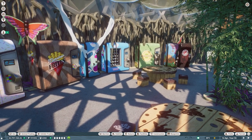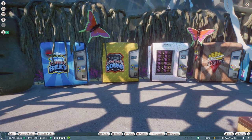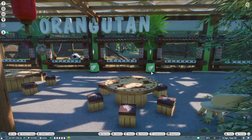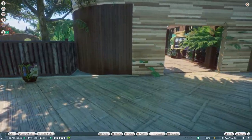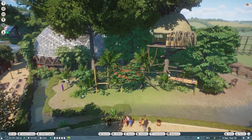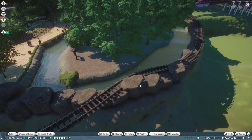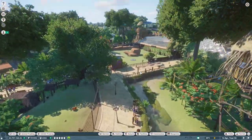Dudley Zoo is trying to rebuild their orangutan enclosure so the orangutans have more space than the old 1960s architecture allows, and they'll probably use the old space for something smaller like smaller monkeys. That's my orangutan enclosure — I always do the climby bits first then put the trees in for the softscape. The train tracks run across the outside of their enclosure, with the next station over here.